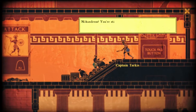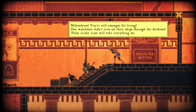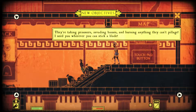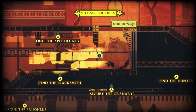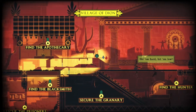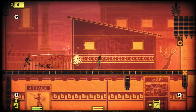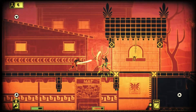I've already played a little bit of this game just to get used to the controls. Check out the map — you have to go to the apothecary, the blacksmith, the granary, and the hunter. There's a bad guy down in the bottom left corner. You don't always have to fight these guys, you can just run straight past them.